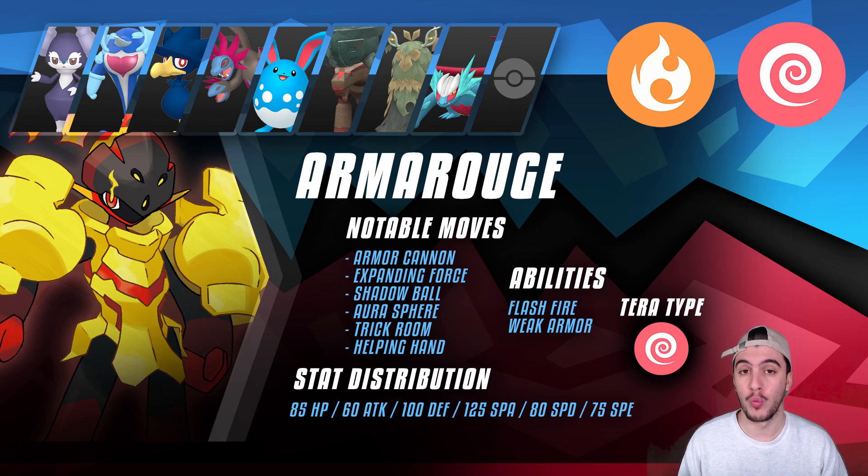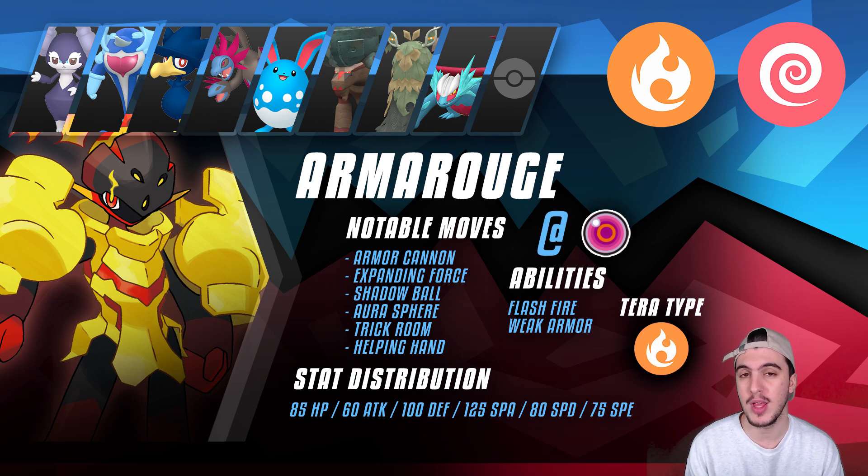As for items, there are a few that work really well. First, Life Orb gives a 1.3x boost on top of already excellent Special Attack and powerful moves like Expanding Force or Armor Cannon — insane. Second, Weakness Policy combined with Weak Armor is a great combination, especially paired with Palafin. Third, Heavy Duty Boots is even better in singles where Stealth Rock is very common, so you don't want to be taking 25% on entry. And finally, Choice Scarf is commonly run because Armor Cannon is such a powerful move off 125 base Special Attack without even needing a boosting item.